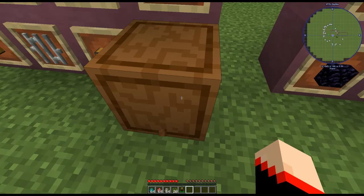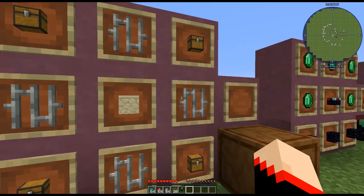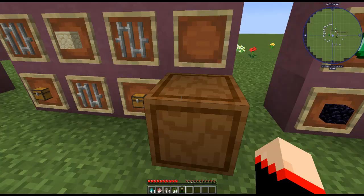Next we have a crate to store stuff. Not only is it bigger, but it's a little bit safer. It's a sandstone in the middle with four iron bars and four chests — very easy to make, and look at all that extra storage.